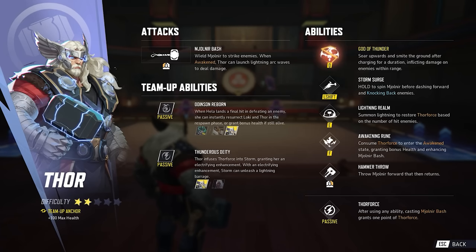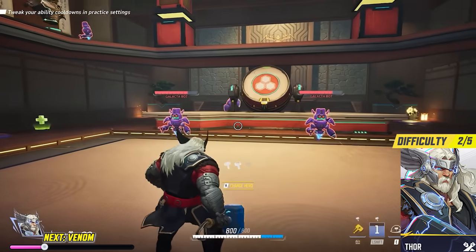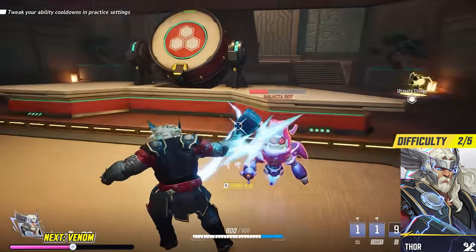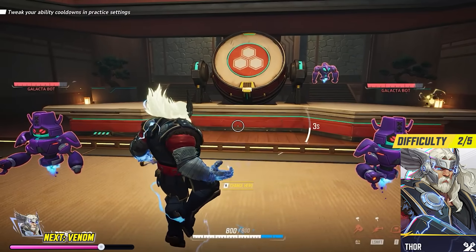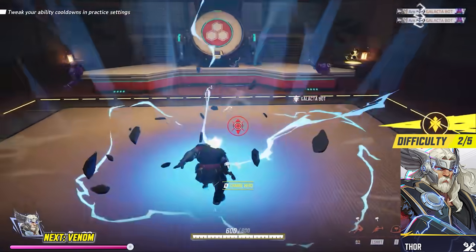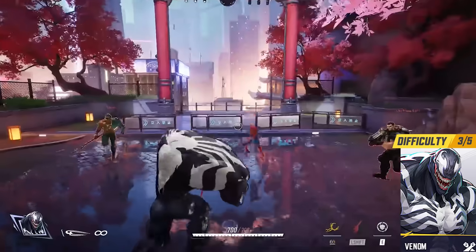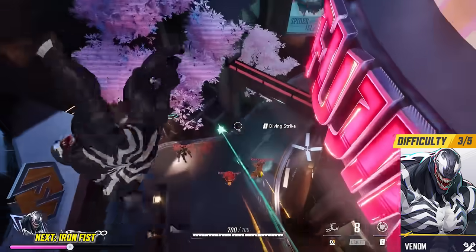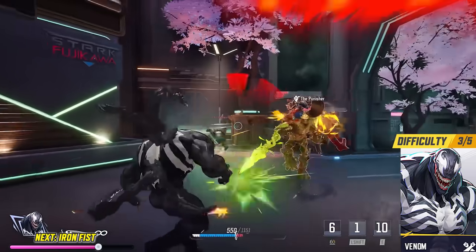Thor — if you want a higher-skill tank that can output considerably more damage with good practice, Thor might be for you. His abilities all use Thor Force, which is charged by doing melee attacks. You can stack three Thor Force at once and different abilities require one, two, or three Thor Force to activate. By doing consistent up-close damage, you can use your damage-based abilities more often and wreak havoc on the enemy team. Venom — if you like the idea of tanks but hate how slow they usually are, Venom might be for you. Venom can burrow underground to move freely and use a single web swing toward the direction you're facing — pretty handy movement for a tank, allowing you to be the web that keeps your team together.